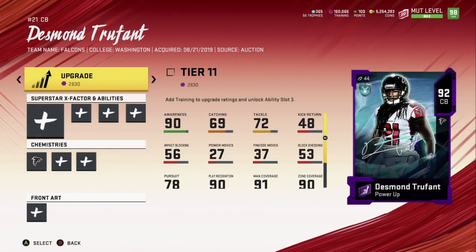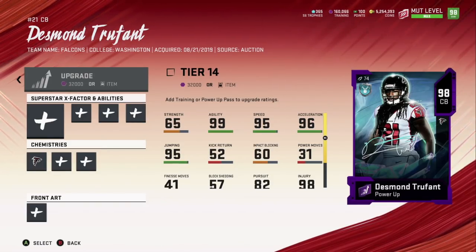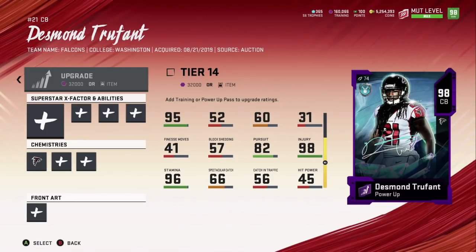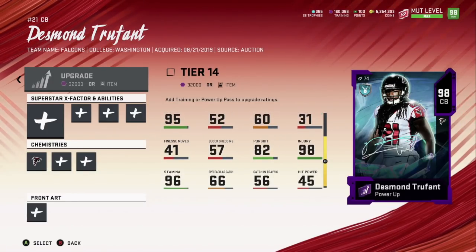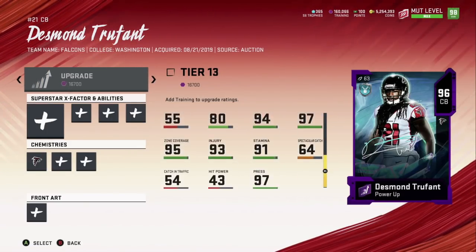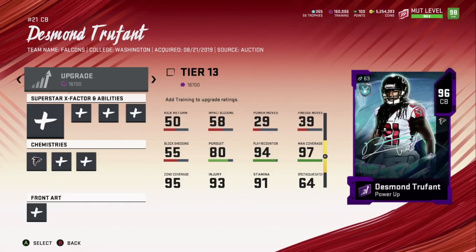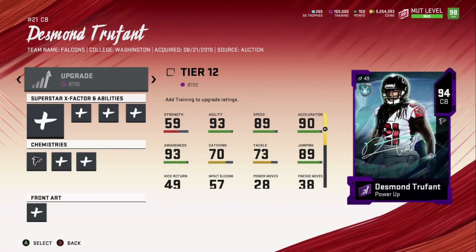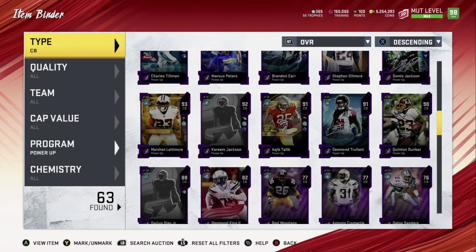Another one is Desmond Trufant — pretty nice card. He has 95 speed, and on a Falcons theme team you can get him to 98 speed and 99 acceleration, 99 agility. His press is 97, zone is 95, and man coverage is 97. This is a really nice corner if you're looking for one.